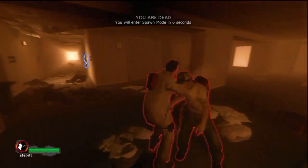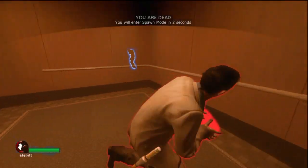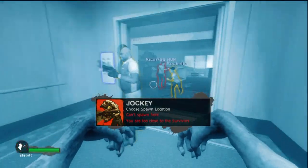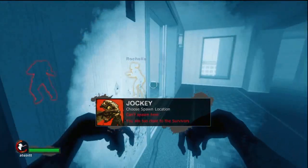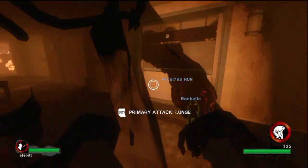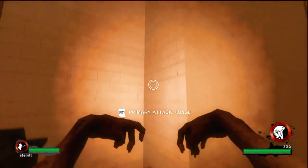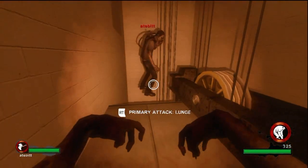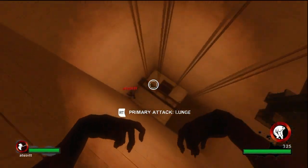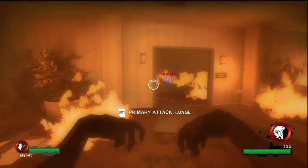I mainly try to go for the person with the least health instead of someone who's green or yellow, because if they're in red health they're close to death. If you down them three times they're pretty much dead, just like in campaign mode. Right here I really didn't like having to ride the elevator all the way down — there should have been an option to just go to the bottom immediately.